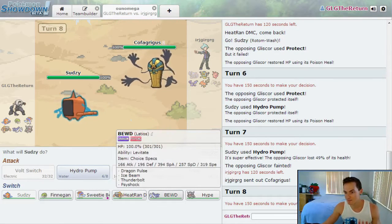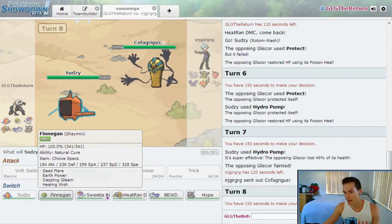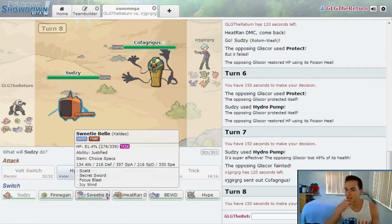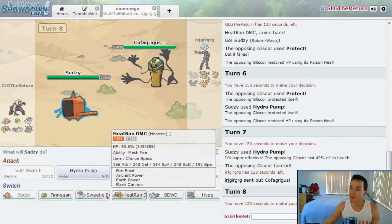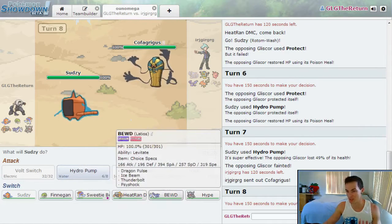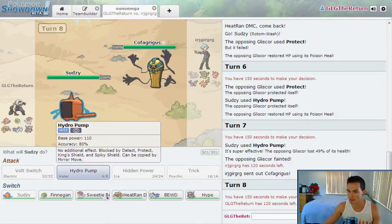I can't risk getting Heatran hurt here. I was wondering if he'd do that. I have the Dazzling Gleam — no, that's not going to do anything. What do I do here? That was one thing I noticed in team building — I didn't really have much for Ghosts. I can definitely do a massive amount to this Cofagrigus with Shadow Ball, but that would involve switching in safely. Maybe I'll just keep firing off Hydros with Sudsy.